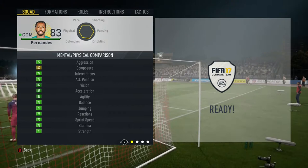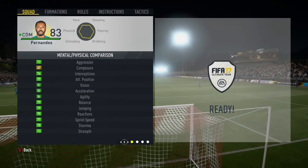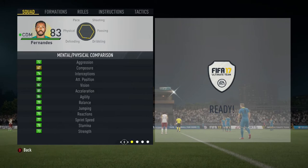72 Aggression, 74 Interceptions, 77 Attacking Positioning, 82 Vision, 85 Acceleration, 86 Agility, 79 Balance, 79 Jumping, 75 Reactions, 77 Sprint Speed, 73 Strength, and 77 Stamina. Physically, he's meh — very average. Explains his 75 physical on the card.